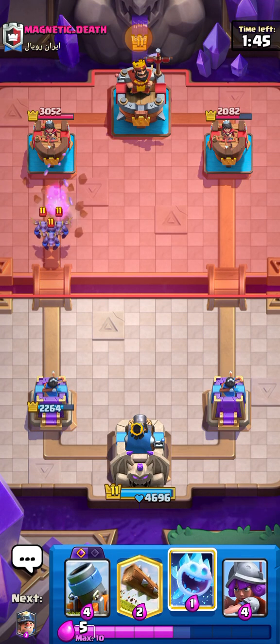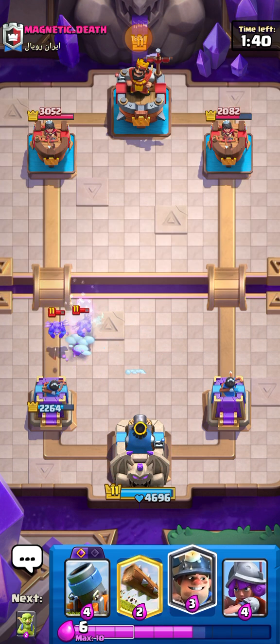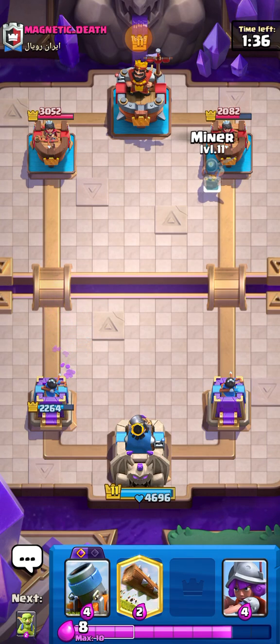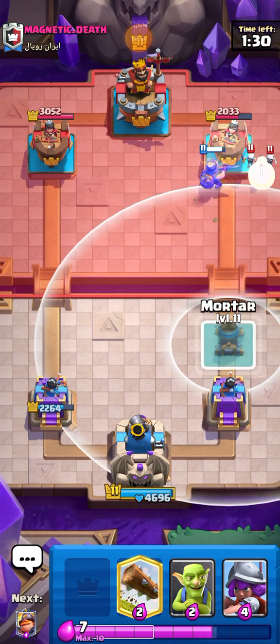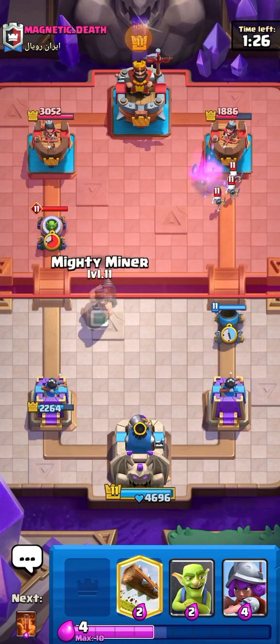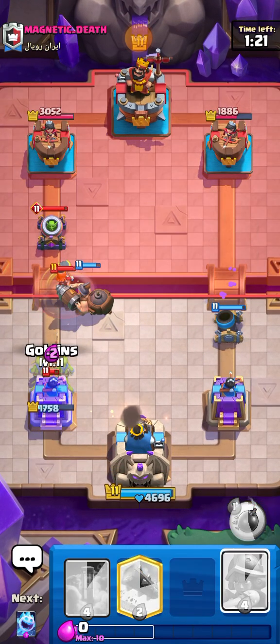I could have used the ability if I was fast enough there but Ice Spirit should take care of most of this — not too worried. Miner on the inside, gotta change it up. He goes in for Skellies again. Going in for Mortar now and then Mighty Miner — he's on tower, this isn't looking so good.